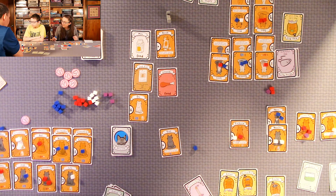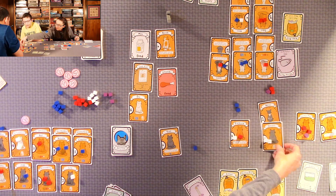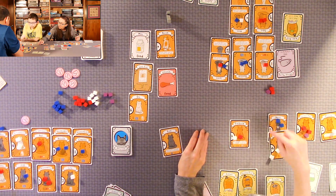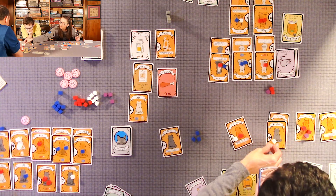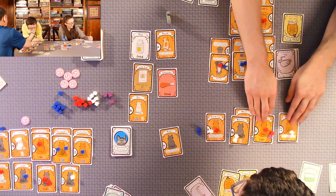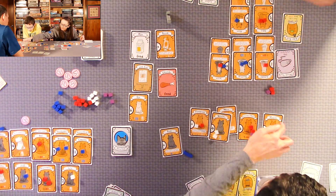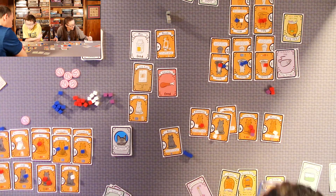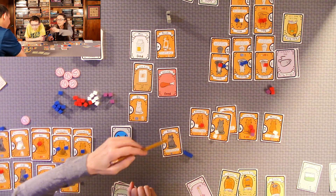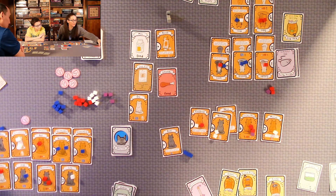He has three catnips plus the special card. So you get one victory point for each fully fed cat. One, two, three, four, five fully fed cats times two — so you get ten for your catnip. How many catnip do you have? Three. So you get one for each fully fed cat — ten. So you each got ten. I think you won again. And that's all we score for. I have no cats.